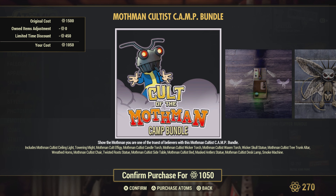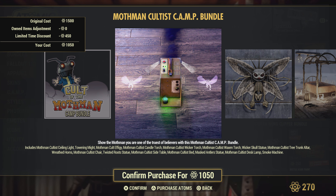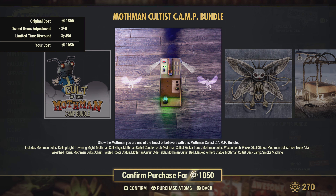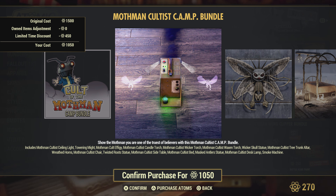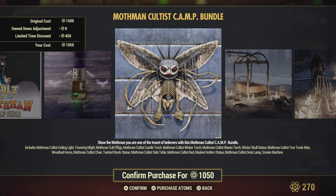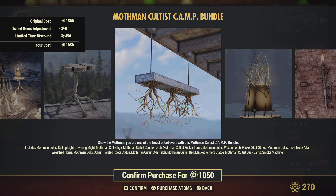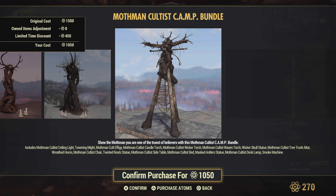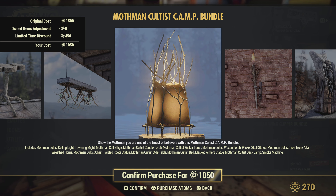We got some Mothman bundles going here. I wonder if we're getting the Equinox event soon. This includes a smoke machine, ceiling light, towering might Mothman effigy, candle torch, cultist wicker torch, skull statue, Mothman tree trunk, altar, weathered horns, chair, root statue, side table, bed, antler statue, desk lamp, and smoke machine. Very cool bundle if you're into the Mothman thing, and it seems to be fairly cheap — about 1050 atoms for all of this. You can really go full Mothman in your camp with this bundle.